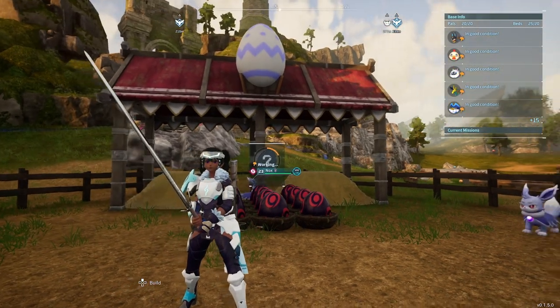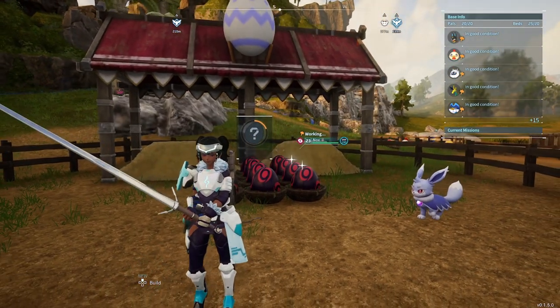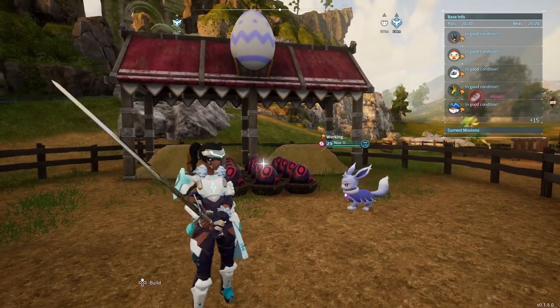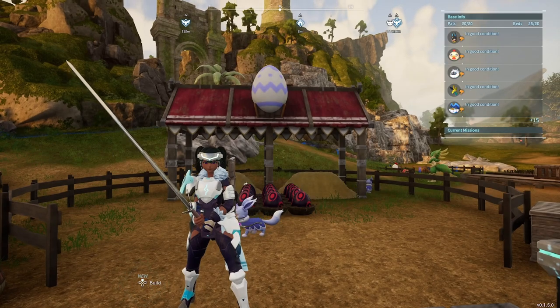You can find them in chests knocking about in the early areas of the game, but the chests are quite hard to spot so it's a bit annoying. What we're going to need is a mating pair of Nox because we're going to be collecting their eggs.